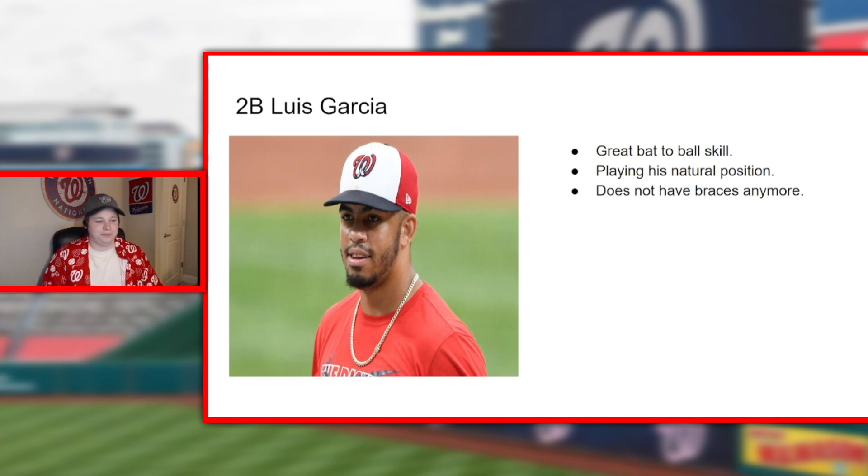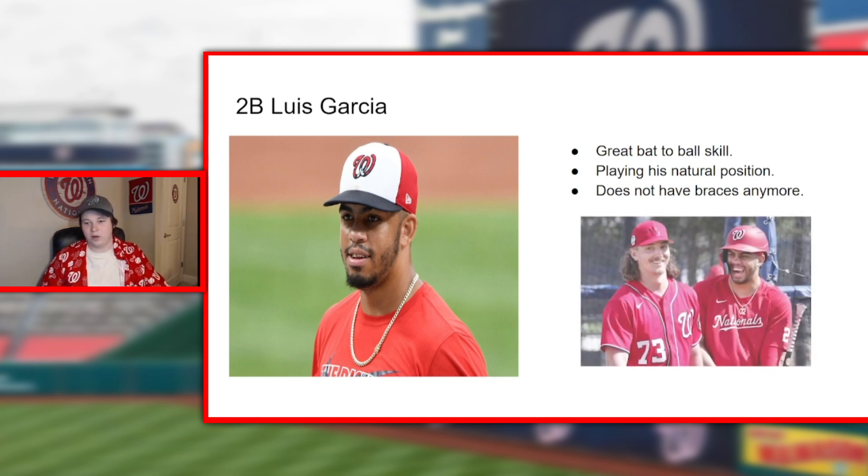Luis Garcia is coming into his first season breaking camp with the squad — and that's a big deal. His position is set: he's going to play second base, which is his natural position. He'll probably get a couple looks at shortstop because stuff happens, but hopefully that's mostly in the past because he is way better at second base. His hitting style is interesting — great hands, great bat-to-ball skills, but he doesn't really walk, and for a high-average low-walk hitter, a slump can really show. So we need to see how consistent he can be. And he doesn't have braces anymore.